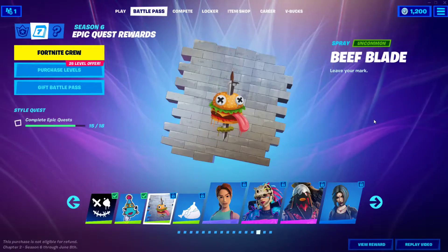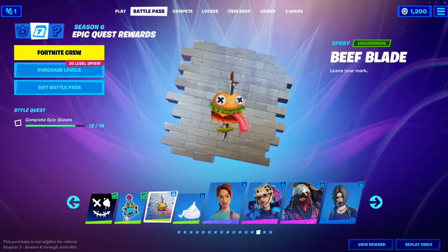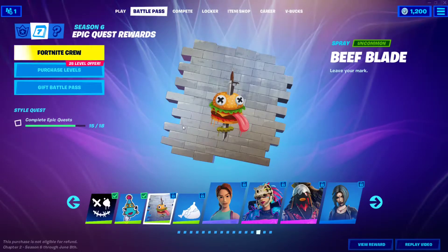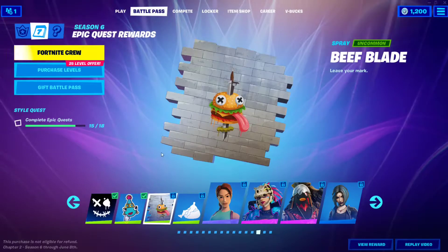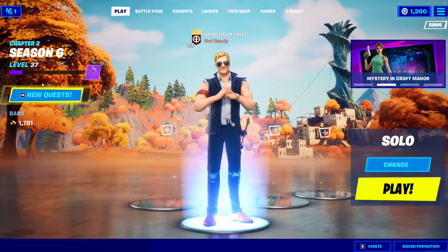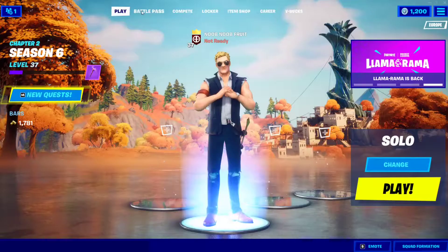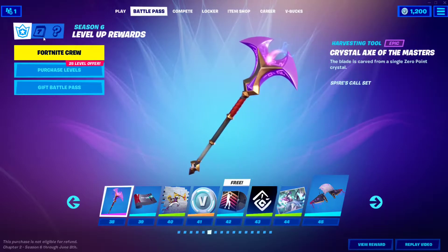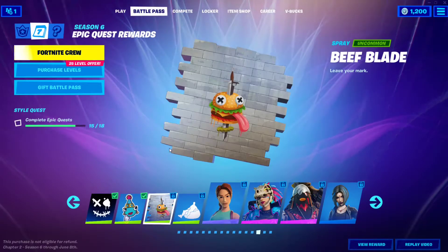Hello everyone and welcome to the channel. In this video I'm going to show you how to unlock the Beef Blade spray, which is the third secret reward for Chapter 2 Season 6 of Fortnite. To unlock the spray, all you have to do is complete 18 epic quests. Epic quests are the purple colored quests you get every week - every week we get seven of these purple quests. I'm going to show you the first 14 from the first two weeks we have so far.